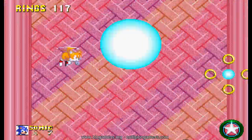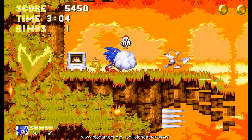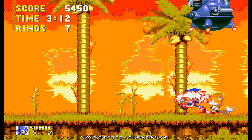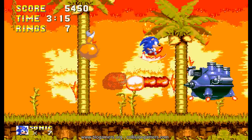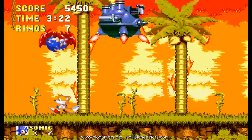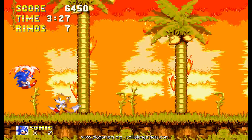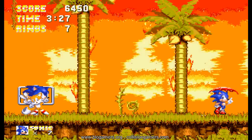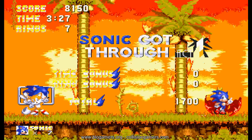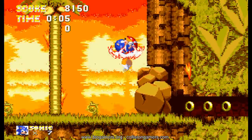Conseguí unas cuantas vidas — es bastante sencillo. Ahí dejamos que caiga el checkpoint. Si uno lo golpeaba de una forma repetida y particular, podría conseguir incluso que aparecieran cajas con rings, escudos y algunas otras cosas.